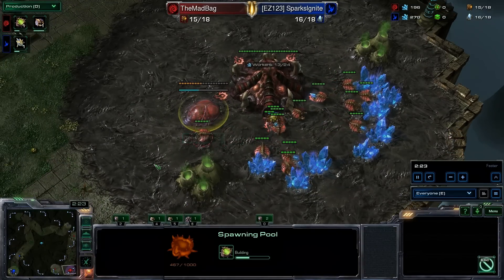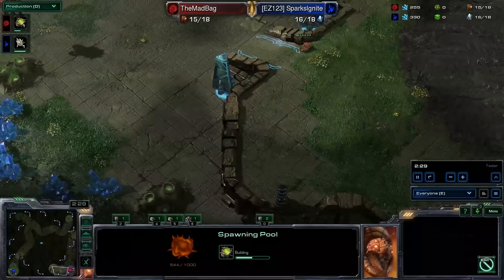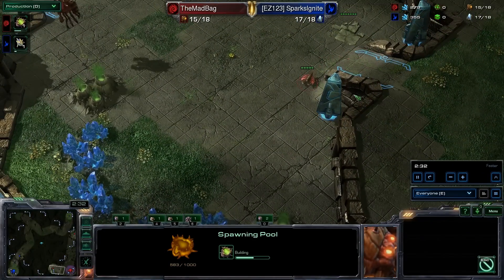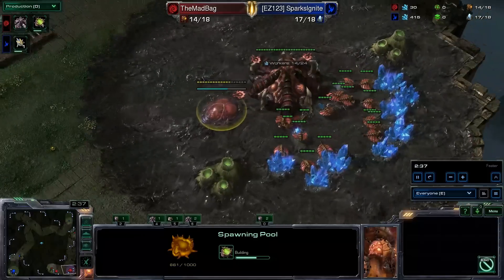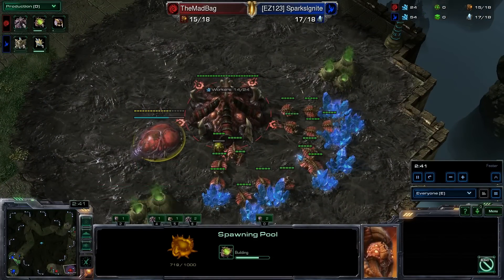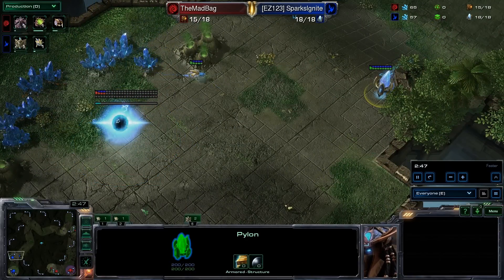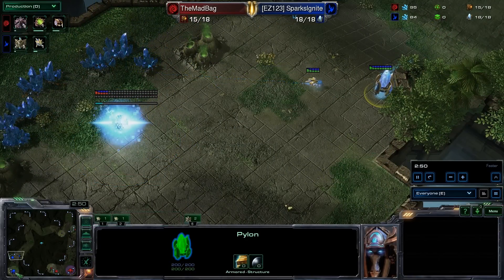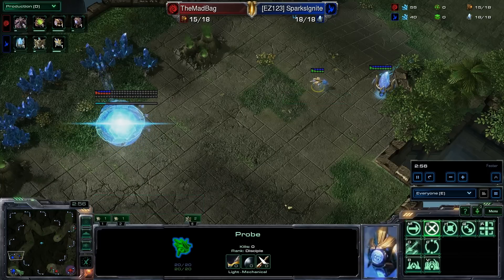The build's starting to develop. I went to 14 pool — that safe build. On a big map like this with four spawns, it's possible I could get away with a 15 hatch, and it looks like I'm going to 15 hatch right after it. But the pool build is safer. And he's going to go Nexus first — looks like he's got the pylon set up for a forge expand. That's what I would expect. He's going to drop it down right after a pylon in the main, on 18.